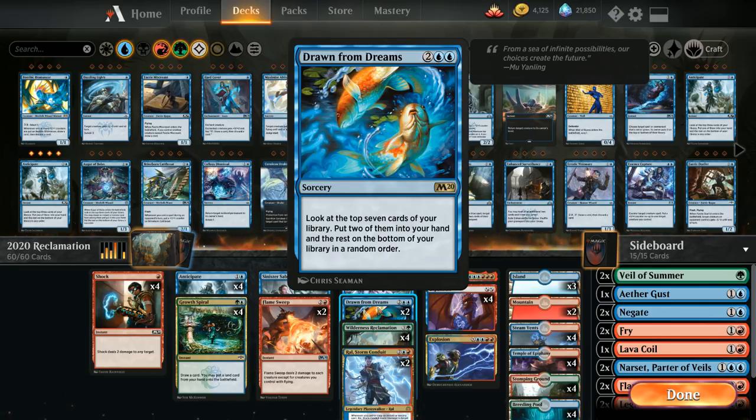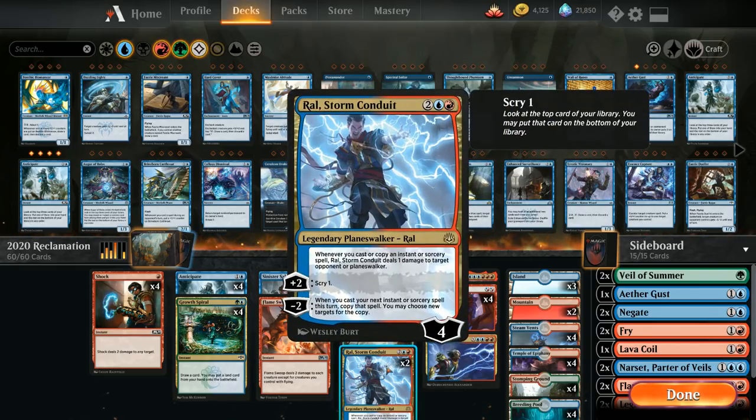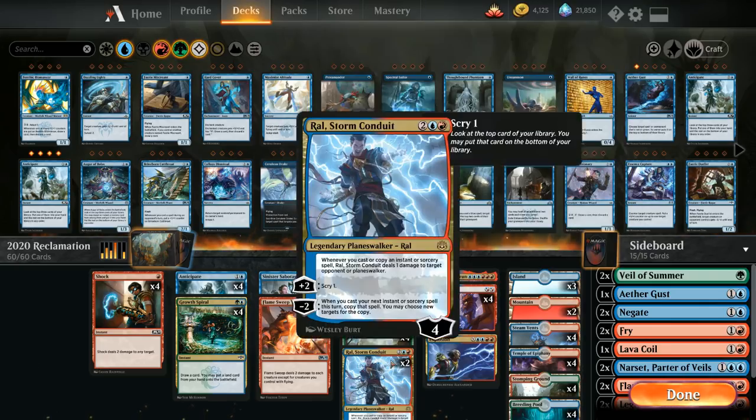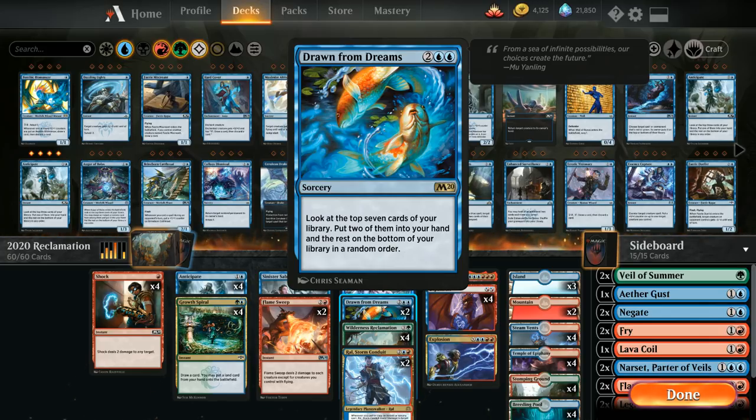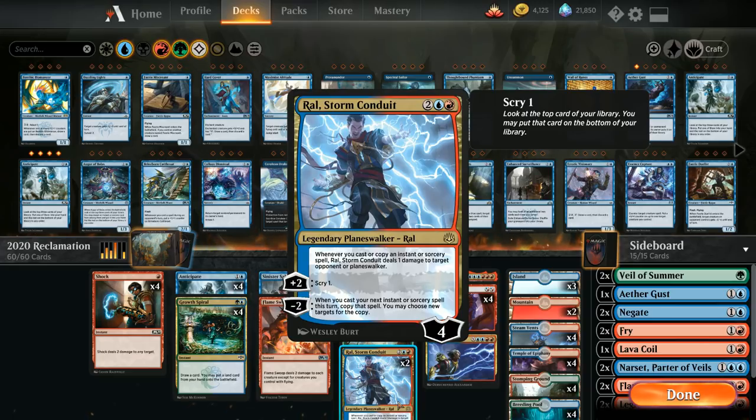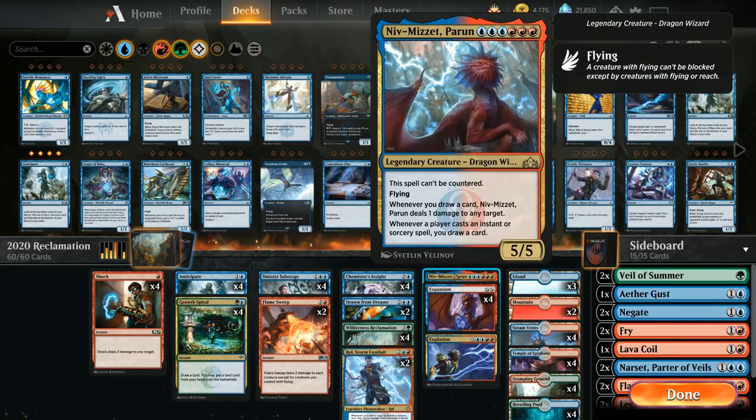We have our four Reclamations and two copies of Ral, Storm Conduit, which can enable the infinite combo with double Expansion plus another spell and Ral in play to deal infinite damage. Just using Ral's minus-two to copy something like Drawn from Dreams, or copying a big Explosion at end of turn, is also quite powerful. We also have a one-of Niv-Mizzet, which is uncounterable — great against flash decks — and can double the damage dealt by Explosion since Niv-Mizzet deals one damage whenever we draw a card. The ideal sequence is to play Niv, untap with Reclamation, and still cast a big Explosion to close out the game.